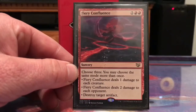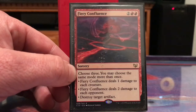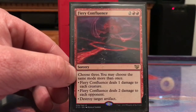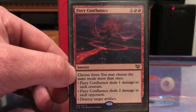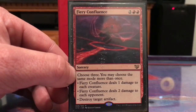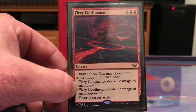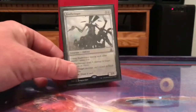Embraal Gear-Smasher: I can sacrifice an artifact to do two damage to each opponent. Fiery Confluence — I got a really good deal on these. They're kind of expensive at around fifteen or sixteen bucks, but I got a couple for three or four bucks. I can choose the same mode three times, so I could do six damage to each opponent for four mana.